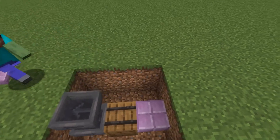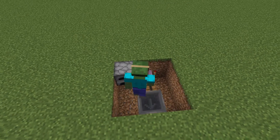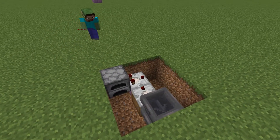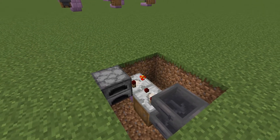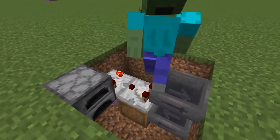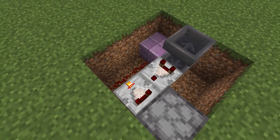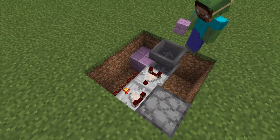Place a block on the other side of the barrel and a furnace diagonal to that. Then grab some comparators and place the first one on the barrel reading from the hopper, and the other one on the block reading from the furnace. Set the second one to subtract mode by right-clicking on it and turning the little light in the front on. Then grab your redstone dust and place two on the ground, running into a block next to the lower hopper, and another block in front of the second comparator so that it is above the first redstone dust.